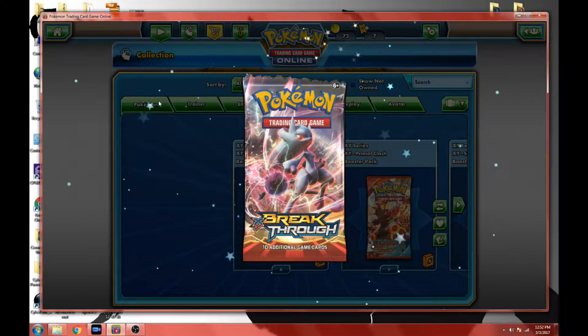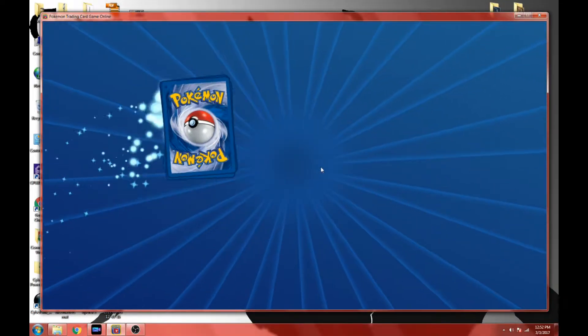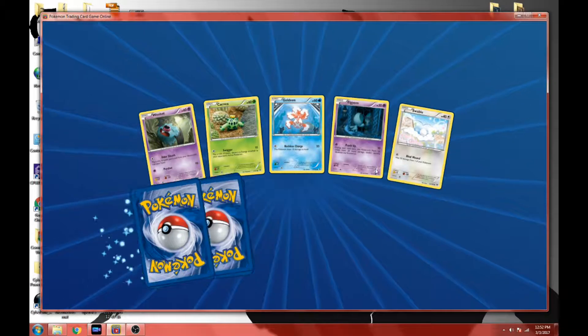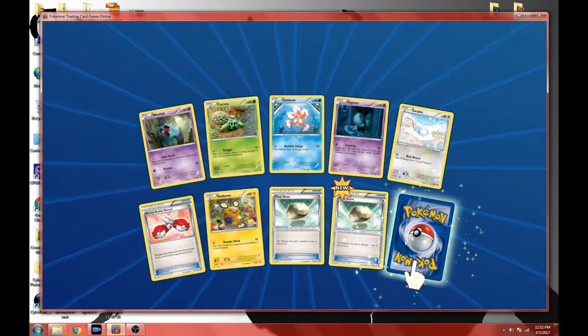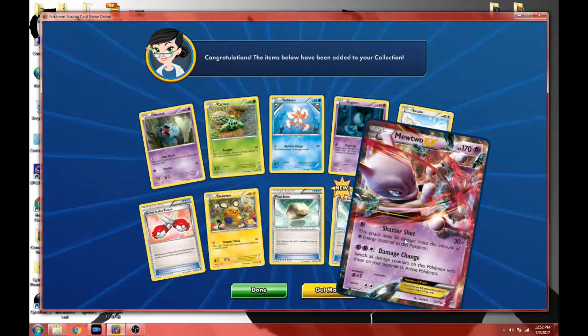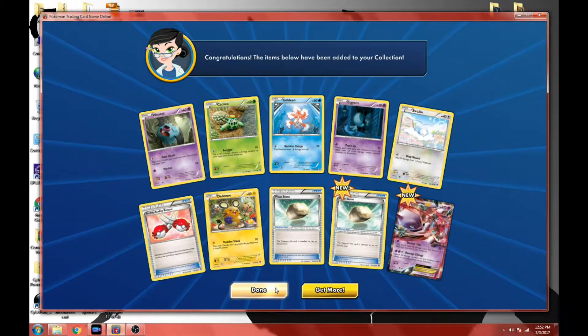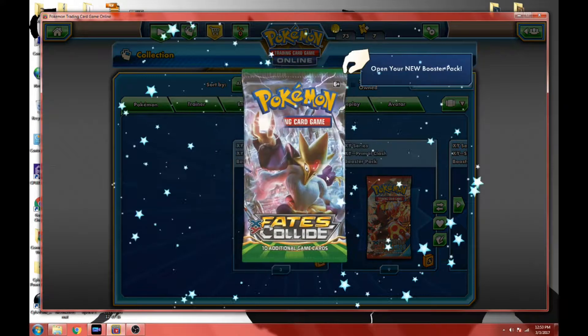All right, Breakthrough next. Hoping for Mew — a new secret rare, that's all we're hoping for is a secret rare today. Oh! Two Float Stones, one foil, that's cool. And yes, look at that — we got a Mewtwo EX! It's probably one of my favorite Pokemon cards. Such an awesome pack opening.